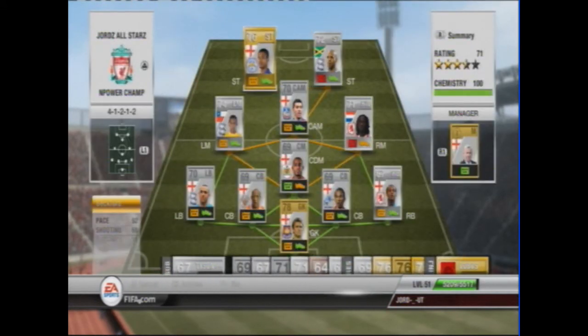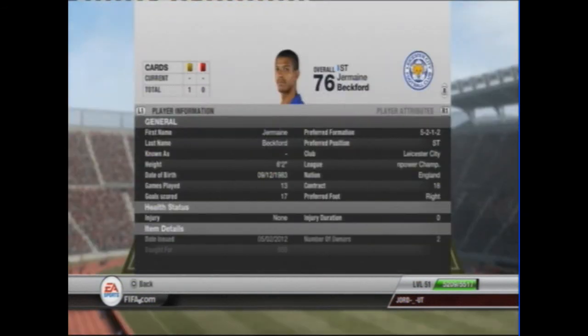Next we have an English gold rare player, Jermaine Beckford, who plays for Leicester, with 92 pace — very good pace — 68 shooting, 64 dribbling, and 70 heading. He has a five star weak foot and he's a very good player.